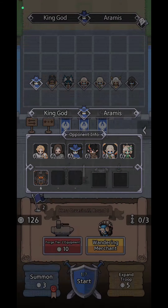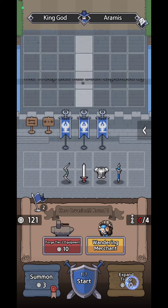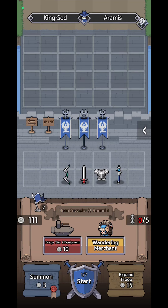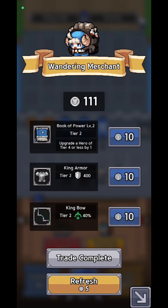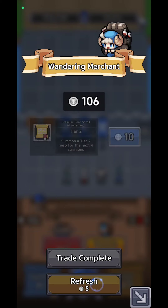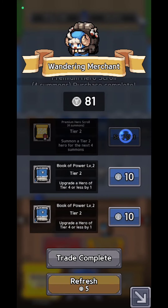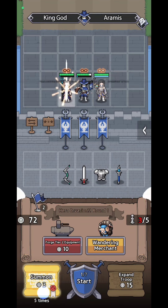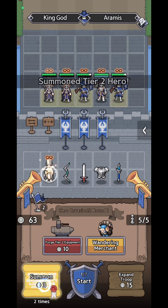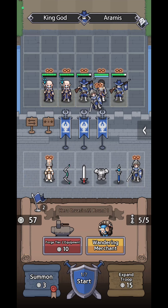Right now I'm going to fight with other opponents. I have a specific amount of silver coins I can consume, and I can expand my troops to have more in my castle. There's also a wandering merchant — this is the most important one you'll find in the game, even in campaign mode. I'm refreshing because I'm searching for premium hero scrolls, which let me summon heroes with two stars automatically. Without those scrolls, I only get one-star heroes, and I don't want that.